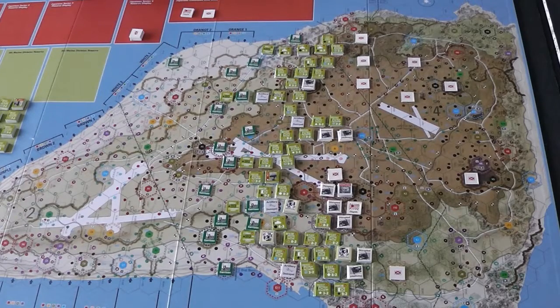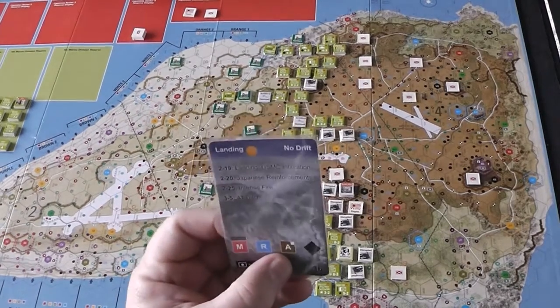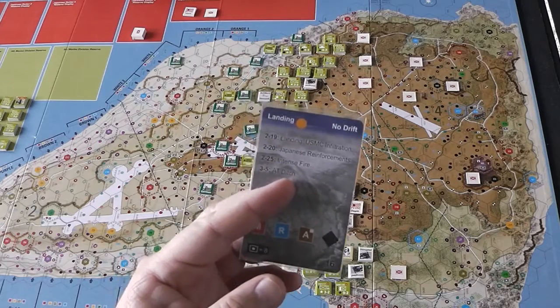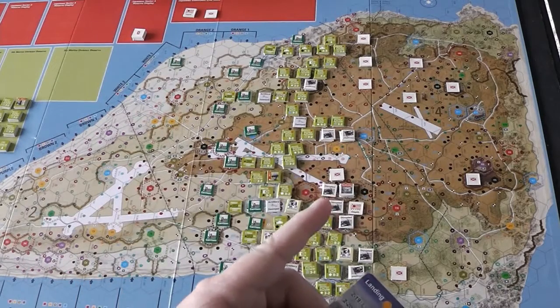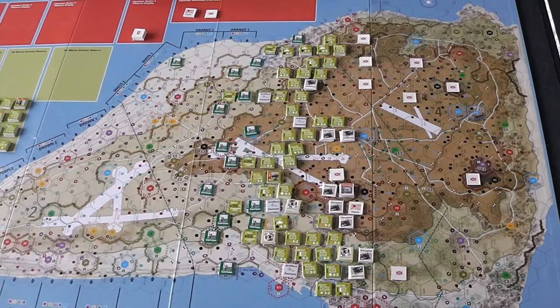It's the beginning of the day, so we'll do our events. Actually, wait — I still need to do HQ. So, event: Intense Fire. I think that means my movement is reduced by 1. That's not a big issue. If I remember right, it's movement reduced by 1 if you start or end your movement in field of fire. I don't move that far too often anyway, so that shouldn't be a big deal.